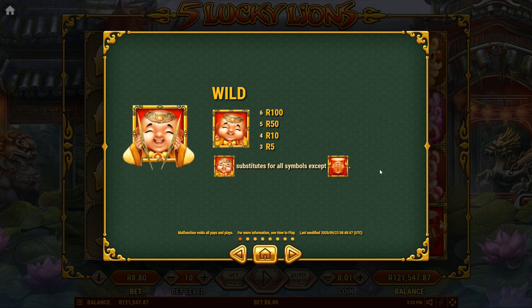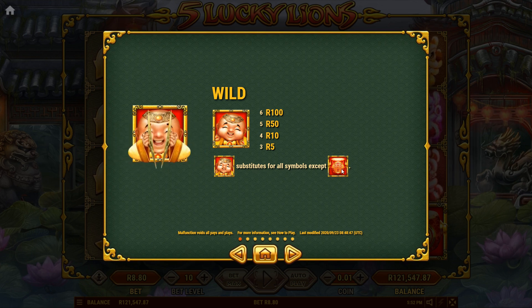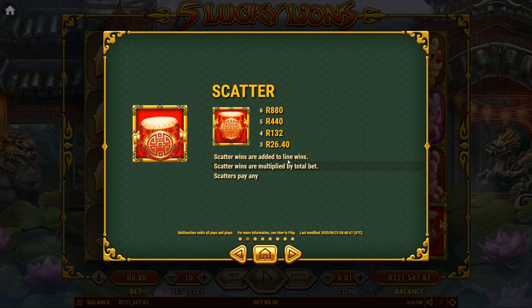So we're looking for this happy clappy dude. He substitutes for all symbols except for the lucky pot. That's the scatter.